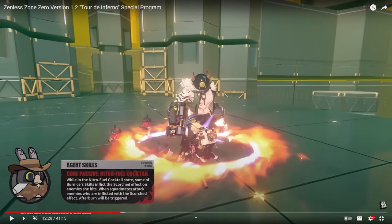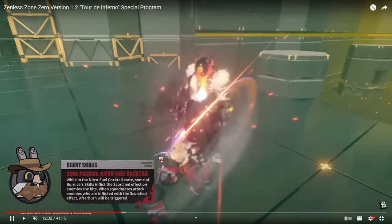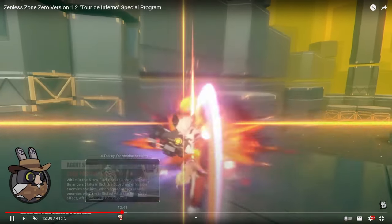With her core passive, when you enter the nitro fuel cocktail state — aka just burning the opponent — you get a lot of stuff. When you or squad mates attack an enemy, they will inflict the afterburn effect, and the afterburn effect just does more fire damage and extra damage. It means Bernice can trigger a lot of stuff off-field too, which is pretty nice.